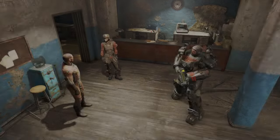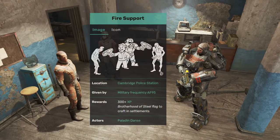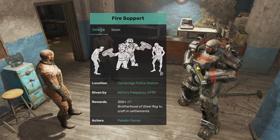The fusion cell ammo farm is unlocked through the Fire Support quest, which you can pick up when you're near the Cambridge Police Station through the Brotherhood of Steel's recon team led by Paladin Danse.